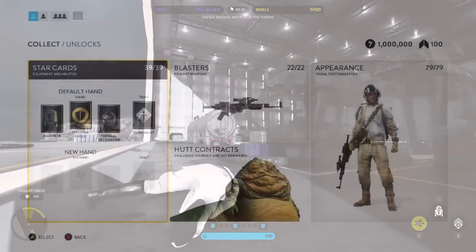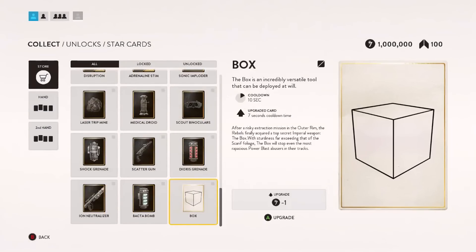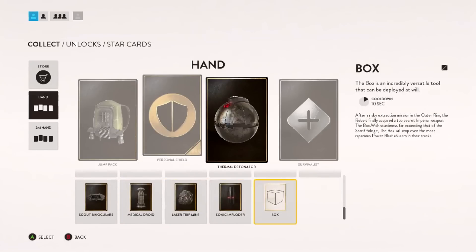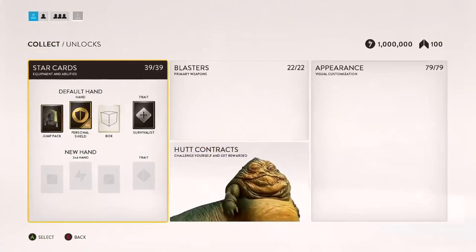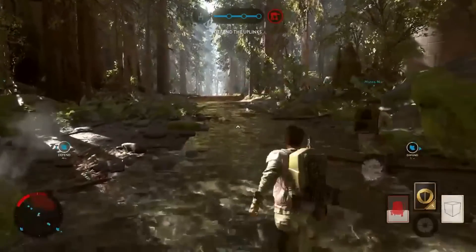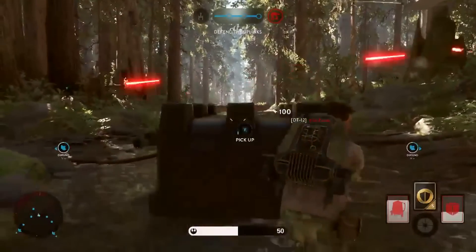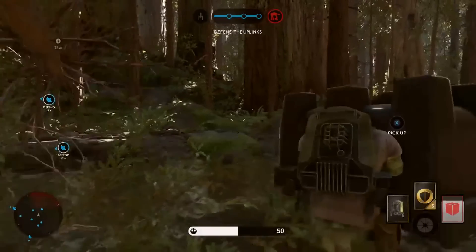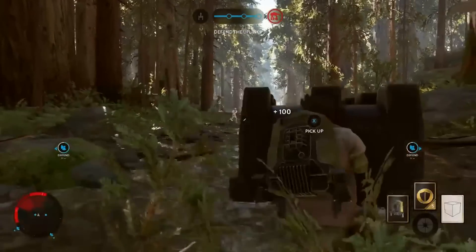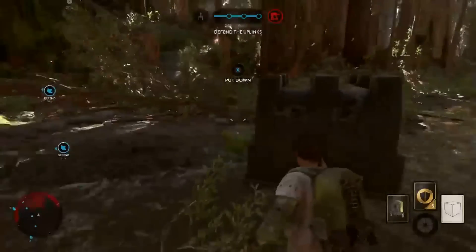Lastly, we have a mod from Uninspired Zebra — the master of modding himself, who was probably the first person to ever mod this game, even before the mod tools were out. He made a box mod, or more specifically, a box star card. What this star card does is drop a box in front of you that you can use for cover, move around, and use to block off uplinks. Most of the other mods were cosmetic or simple changes, but he added a brand new star card. It definitely wouldn't work in the full game because it could be abused in many ways, but it was a lot of fun to see in skirmish.